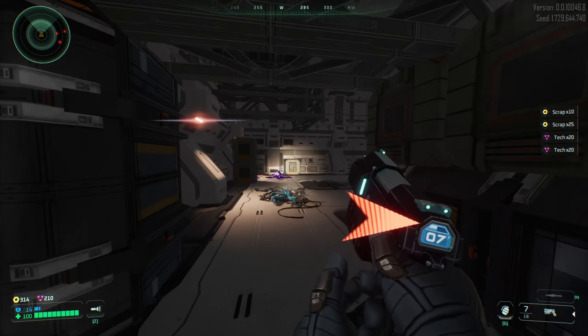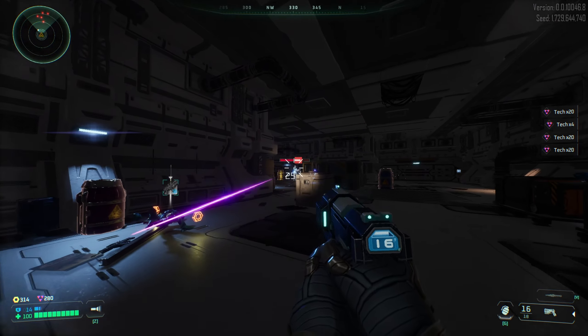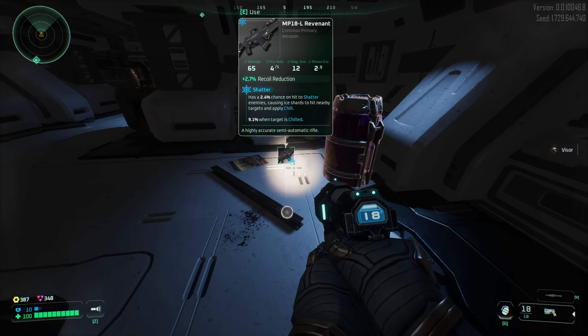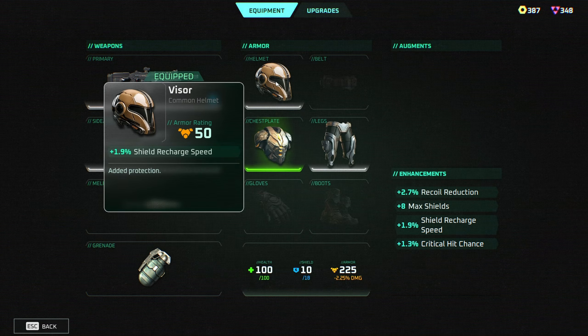I don't know if we need to ADS to hit the targets — probably not. I think the gun is accurate even when shooting from the hip. So I think this is going to be our primary weapon. It looks like it's an ice weapon — Shatter, 2.4% chance to hit the shatter. Nice. Highly accurate semi-automatic rifle. We also got a helmet which will add protection and shield recharge speed.